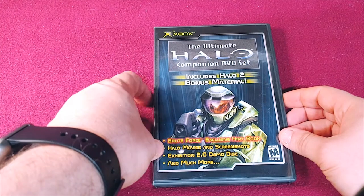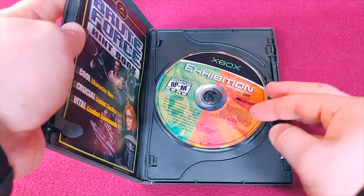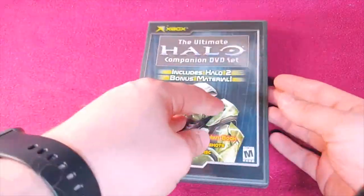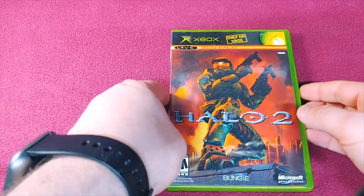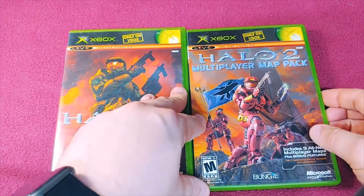This is the Ultimate Halo Companion DVD set — a DVD that was released about Halo and Halo 2, covering the exhibition and the Ultimate Halo content. It was just a promotional DVD and I wanted it, so I got it — I think from Electronics Boutique back in the day. Halo 2 is definitely a real copy. And then here is the Halo 2 Multiplayer Map Pack.